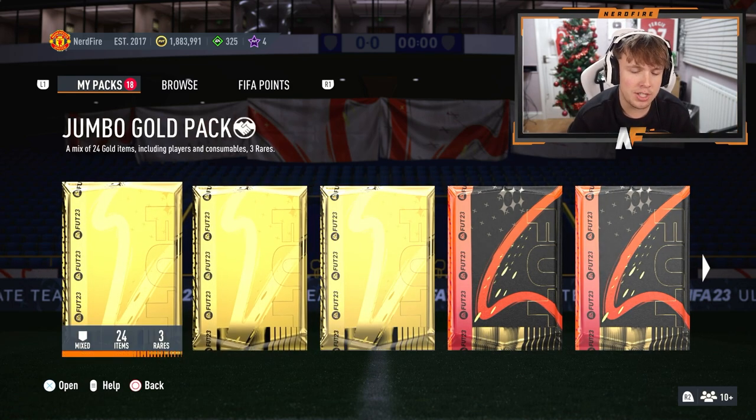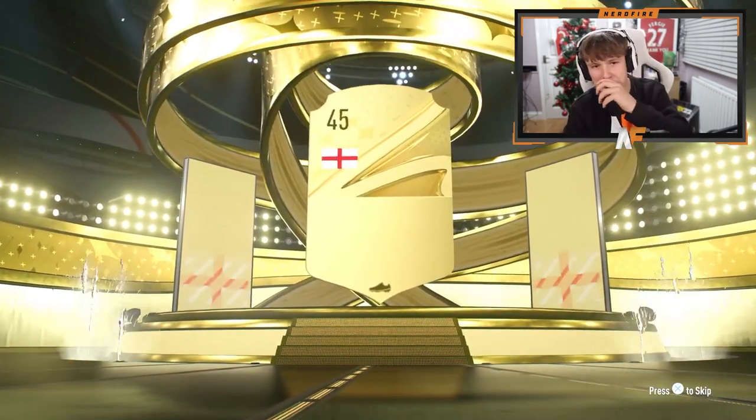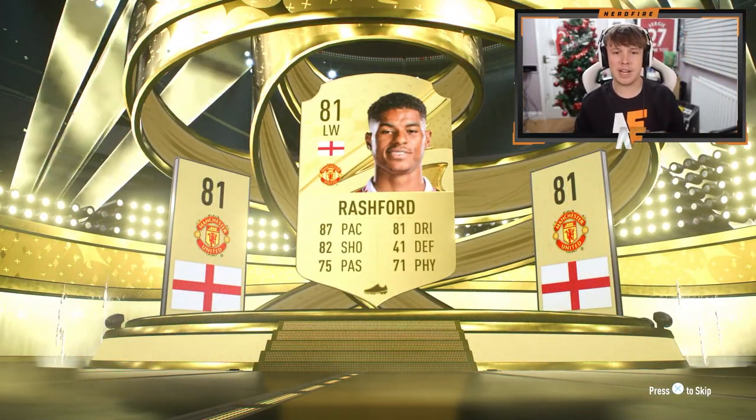We're going to start with the jumbo gold packs first. As I guessed, we got literally nothing from those three. On to the next ones. Hopefully we can get something good there. Rashford - Shabby's an 81 rated nowadays.